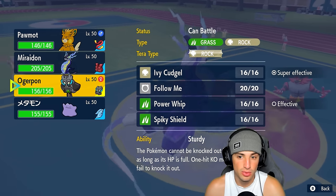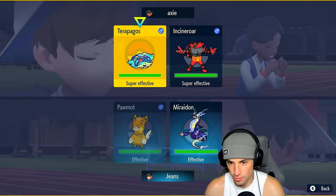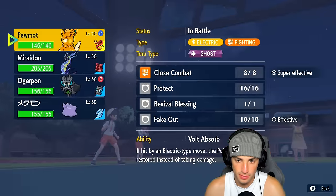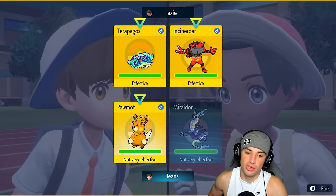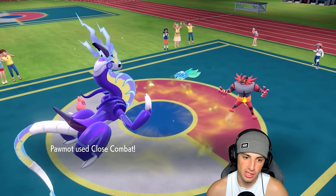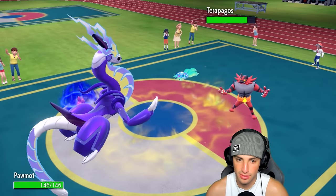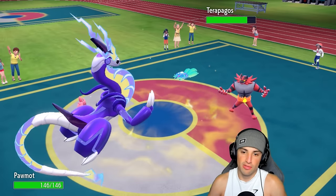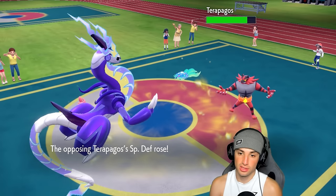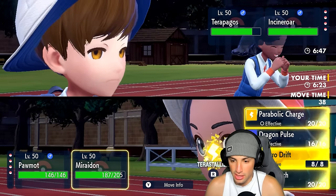They might just swap — I'm going to go for Parabolic Charge. Actually I might just Volt Switch here — I don't think you Fake Out here. They go for Fake Out instead of swapping. Now Close Combat is going to hit — Terapagos going to get the Terra Shell. I should have just Faked Out Terapagos. I really thought they were going to swap Incineroar. But I can just keep launching Close Combats and I've got Focus Sash, so launching that Close Combat. Now it's not a bad turn to swap into Ogre Pon.